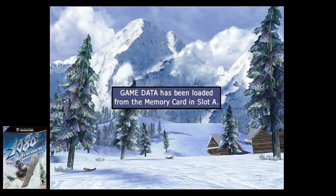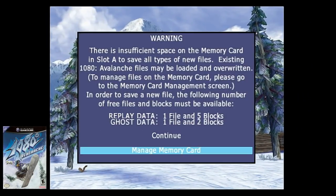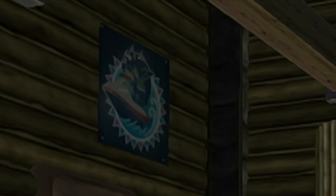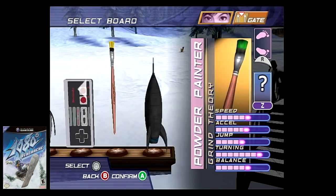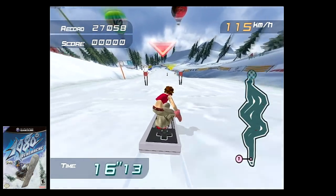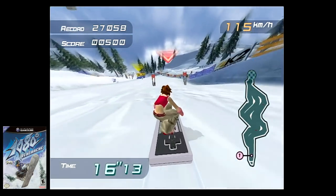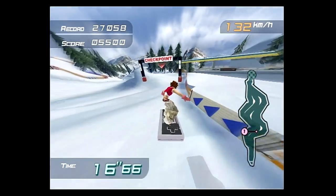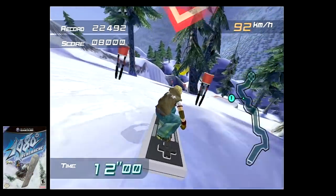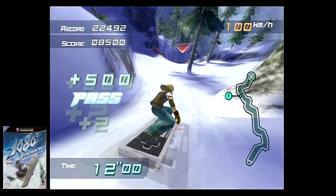Next up is 1080 Avalanche. When pressing start at the title screen, the camera sways into the log cabin. If you look quick enough, you'll see the Wave Race Blue Storm logo poster on the wall here, which was Nintendo Software Technology's previous game. Additionally, one of the unlockables in game is an 8-bit board, which is the NES controller, and has the sound effects of the NES Mario games. I love this board just for this reason, and I wish we'd see more throwbacks like this.